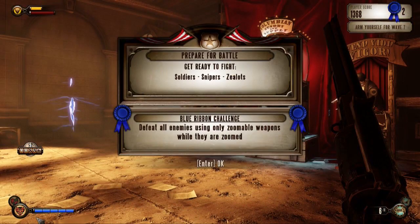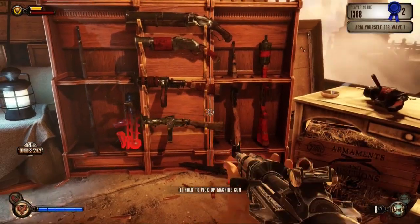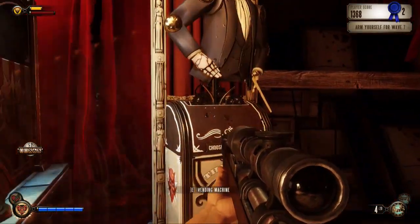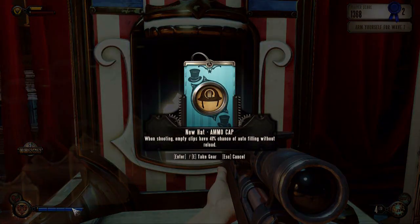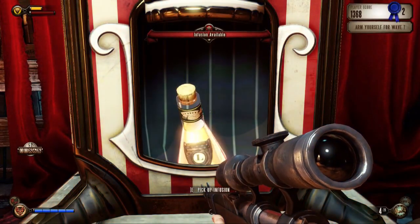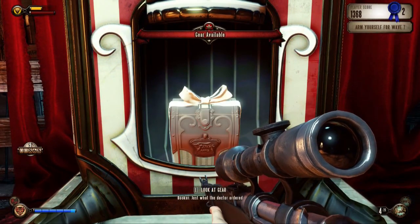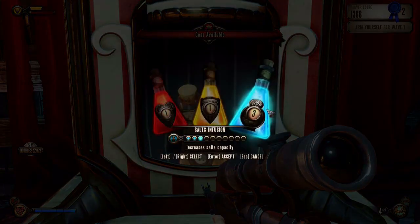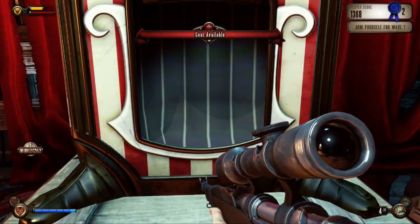Soldiers, snipers - oh dear, they hurt. Defeat all enemies using only zoomable weapons while they are zoomed. Well, that to me sounds like I'm supposed to snipe the snipers. So if I swap out carbine for sniper rifle, and then... Let's see if it's the same one. I'll have some more salts. Increased weapon accuracy on skylines - that could be quite cool. Let's go for a little bit of shield, and melee kills give health - that could be quite useful especially as we can be close to things.